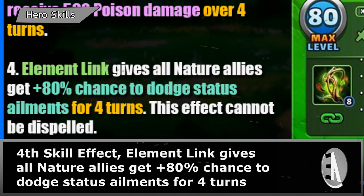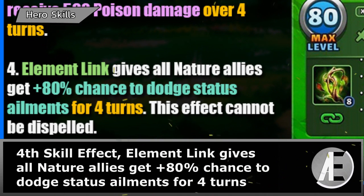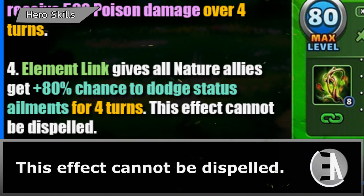Fourth skill effect: Element Link gives all nature allies a plus 80% chance to dodge status ailments for 4 turns. This effect cannot be dispelled.